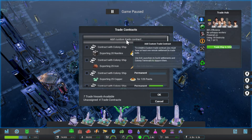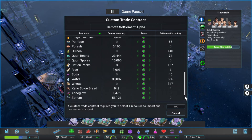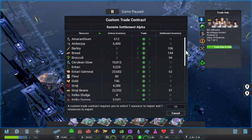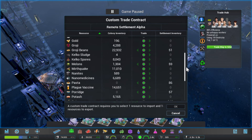Through the trade menu maybe — wait, wait, wait! 'Add custom contract' — there we go! To create a custom trade contract you must have at least one remote settlement to trade with. Excellent! So this is very good indeed — we can set up some trade routes for goods that we have in plenty, which are quite a few actually. I'm basically looking at this as a way of balancing our inventory.